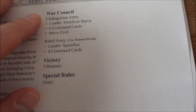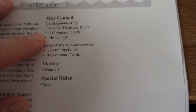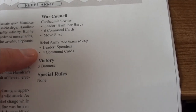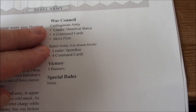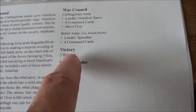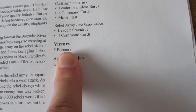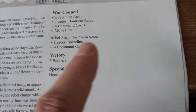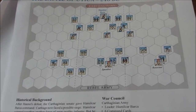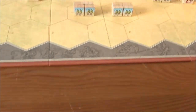So we have the Carthaginians led by Hamilcar Barca with six command cards, and they are moving first. The rebel army under Spendius has four command cards — a two-card difference reflected on our card display. I expect this to be rather short: first because it's five banners, and second there are no special rules, no terrain — it's a plain fight on open ground here.